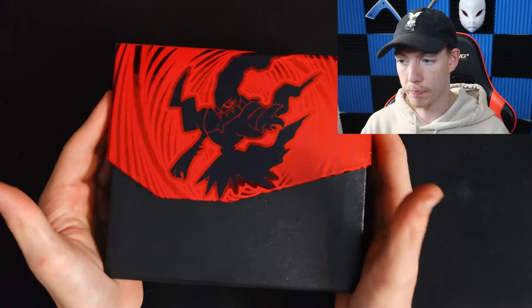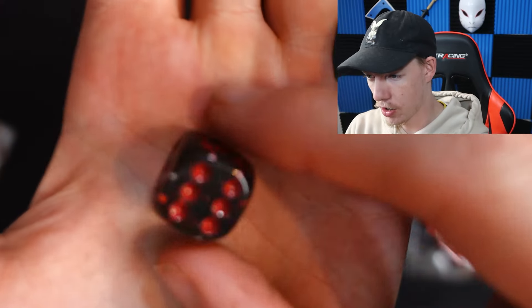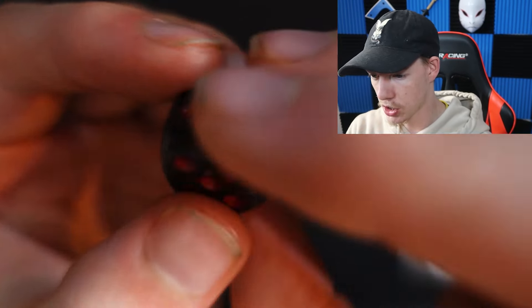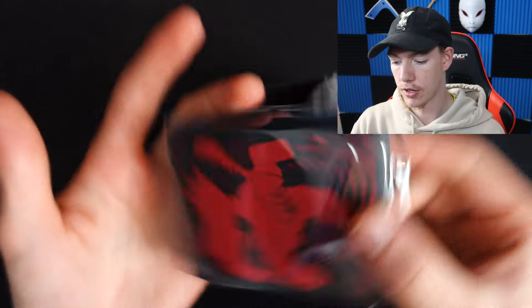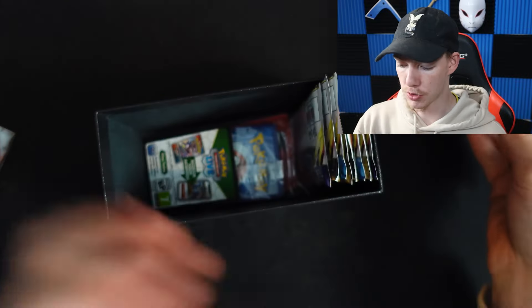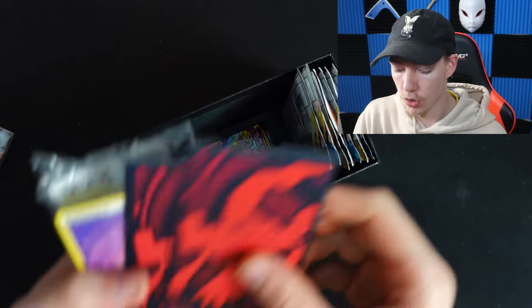We got our V-Star marker and all the normal things. I'm pulling out this dice — this dice is dope. Look at that, there's a nice little sparkle to it. This thing is just beautiful, honestly 10 out of 10. Then we have our Dark Rai sleeves — can't go wrong with those, absolutely amazing.